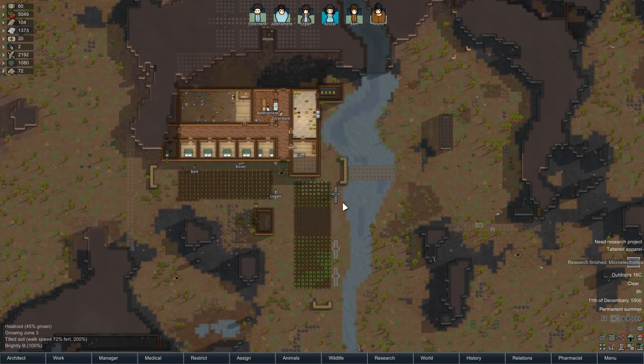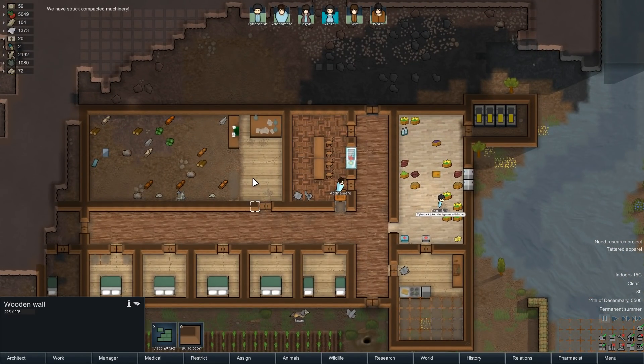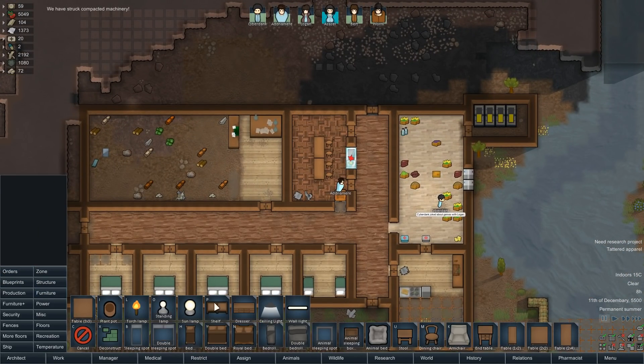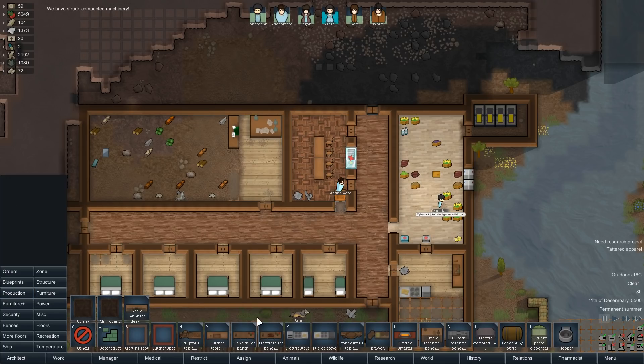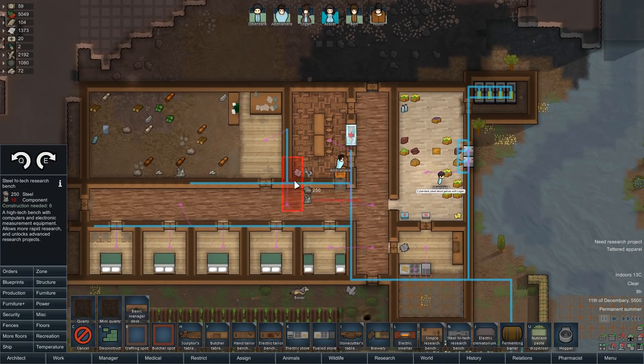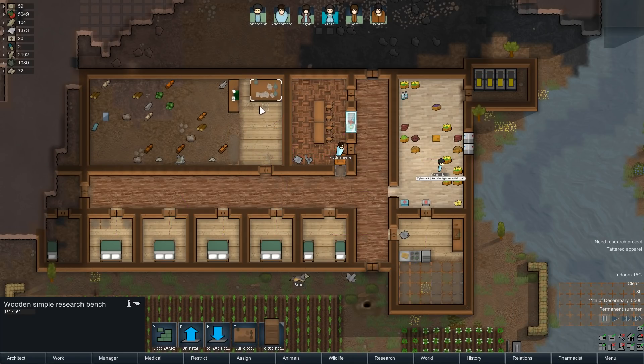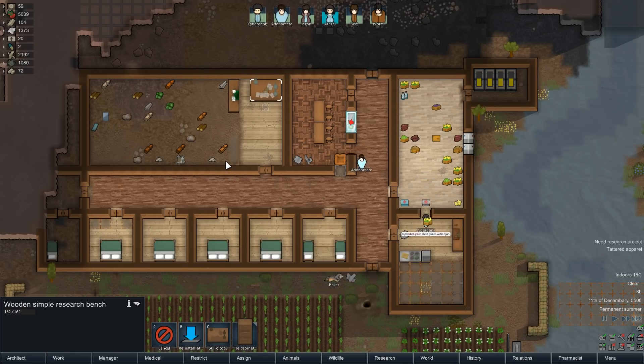We finally finished microelectronics research last episode, so we can go ahead and drop a new production order for the high-tech research bench. It is going to require electricity. We have such a small base right now — you could just stick it in the hallway. Let's drop this down. I'll tell you what, let's remove the manager bench.